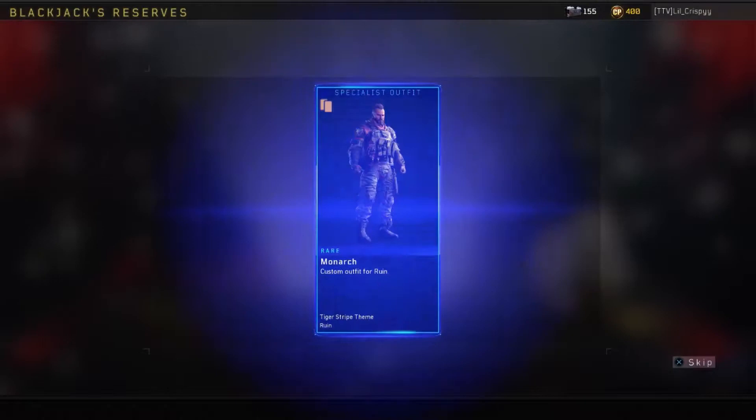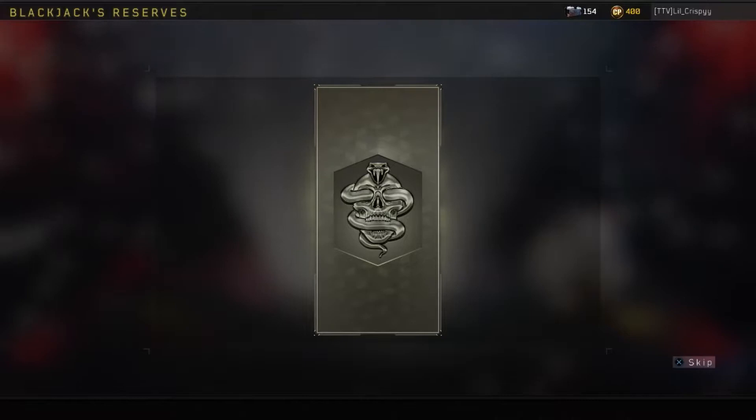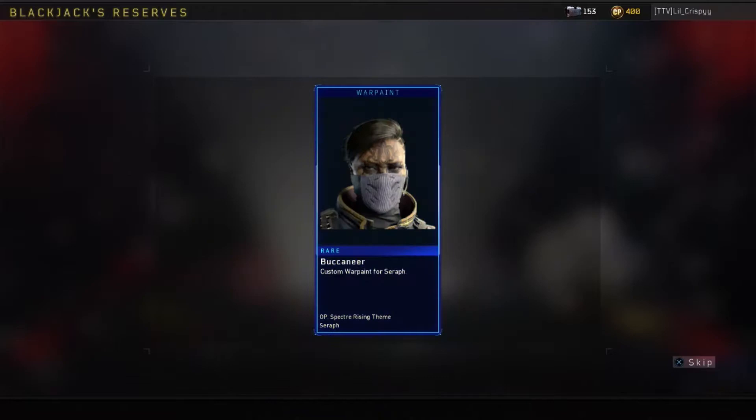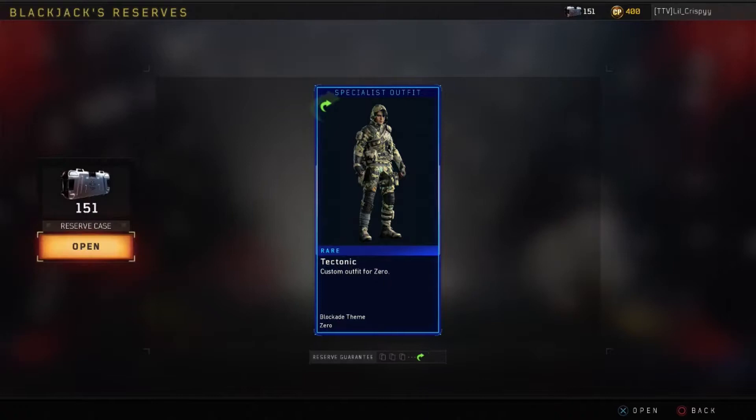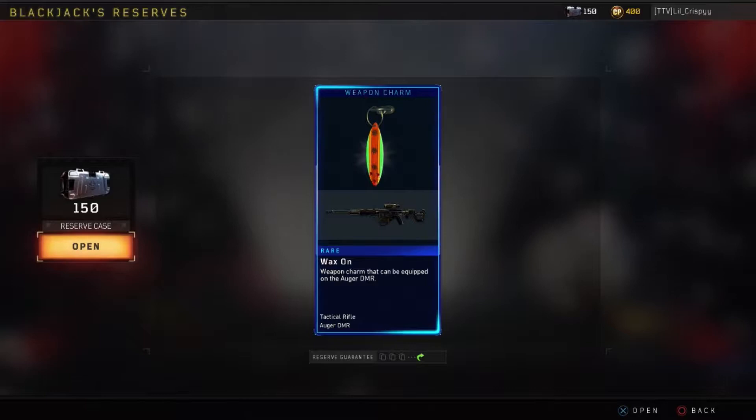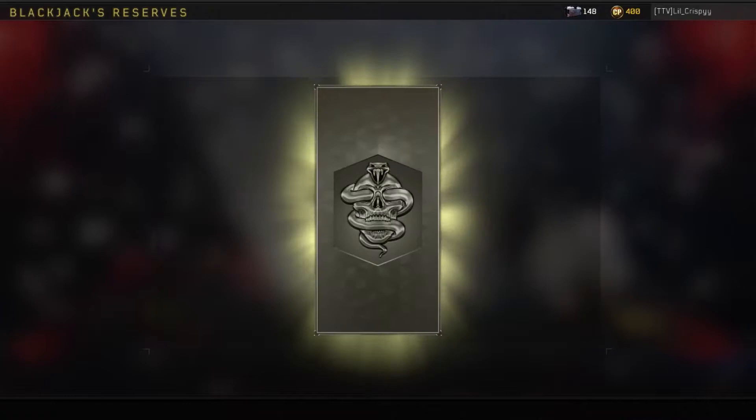Yo, you see how many of these I've got waiting for me? So for the first reserve case I have a rare specialist outfit. I'm just going to go through every one of these: legendary gesture, rare war paint, legendary weapon charm, reroll, rare specialist outfit, rare weapon charm. Now I'm at 150 guys. Let's keep opening up these reserve cases and see what we get.